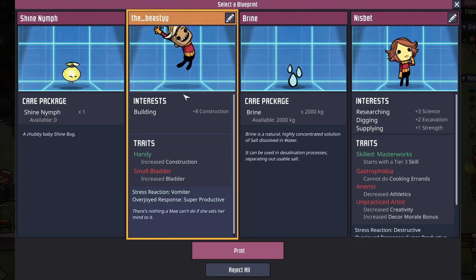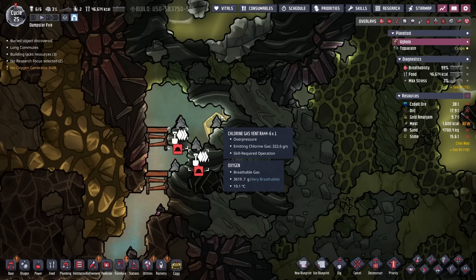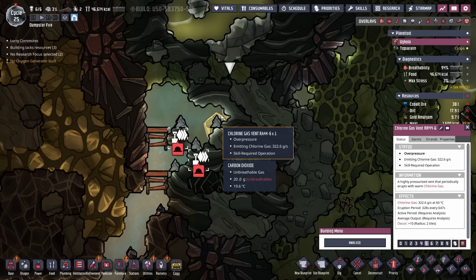Welcome to the colony, dupe number six: The Beastie. I'd hold your breath if I were you. My color vision has failed me again — not only is it not a natural gas geyser, it's a chlorine gas vent. I've started coming around to seeing the usefulness of the chlorine gas vent. It's still not going to be my favorite — it's never going to be my favorite — but I'll see about doing something with it during this series.